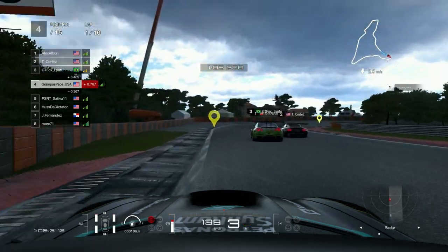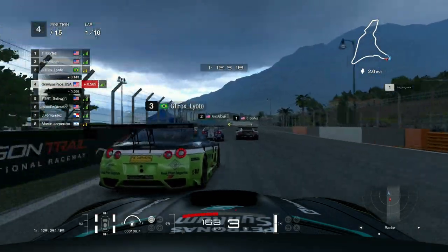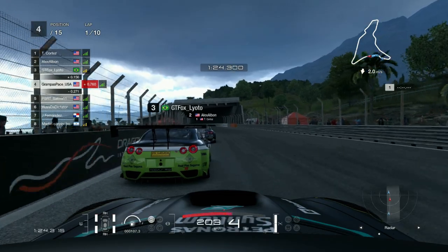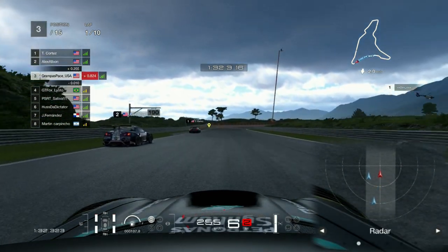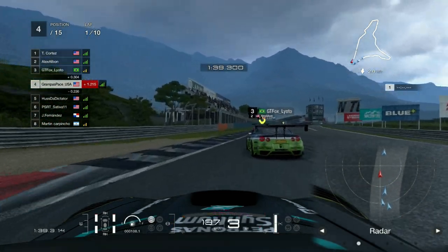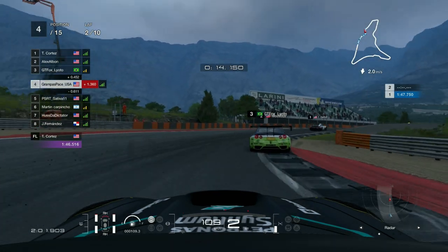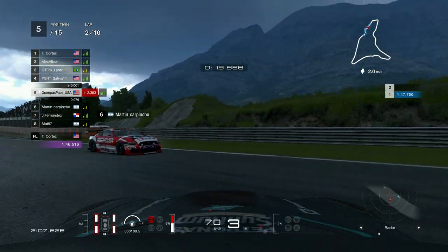Going into the hairpin, I tuck right behind Lyoto and lift a little bit for space. They all brake a little, giving me the opportunity for a run on Lyoto. Behind me, Sativa punts me a little and gives me a bump draft, which is appreciated, but I overcook this turn. Carrying on into turn one, the brakes here feel a little worse than the GT-R, or something like that.